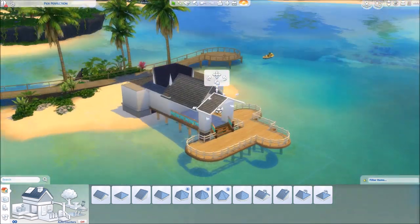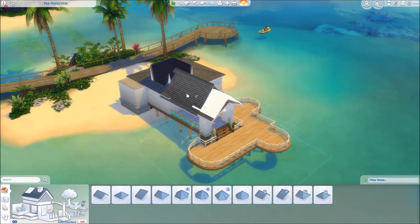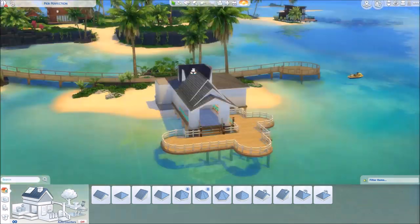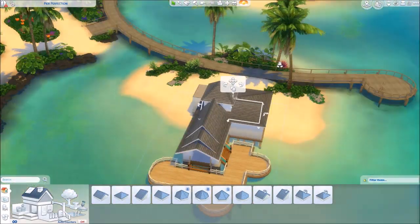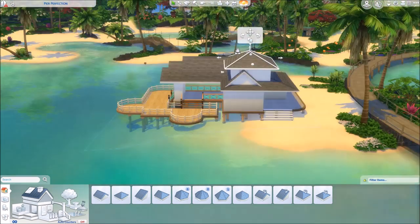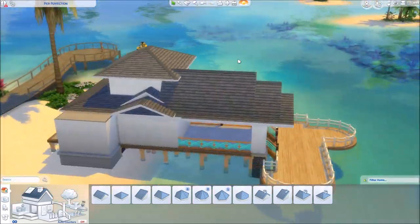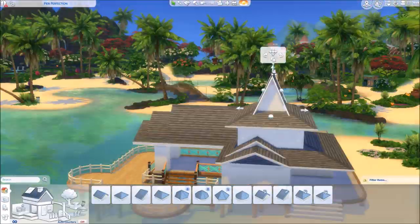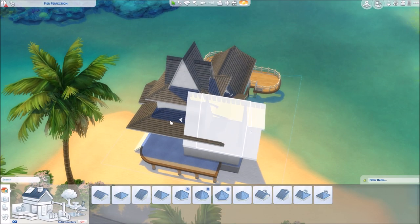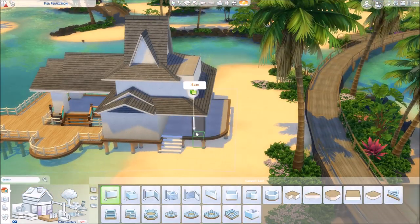I also want the whole restaurant to look kind of fun. You can see that I'm going to stack lots of roofs because I think that looks really cool in Sulani. I use the normal closed-off shaped roofs and then stack some gabled roofs in there as well to give this Sulani tropical kind of look. It's a little bit cartoony because the proportions are way out of everything, but I think it suits the Sims 4 style, which is also a tiny bit cartoony.